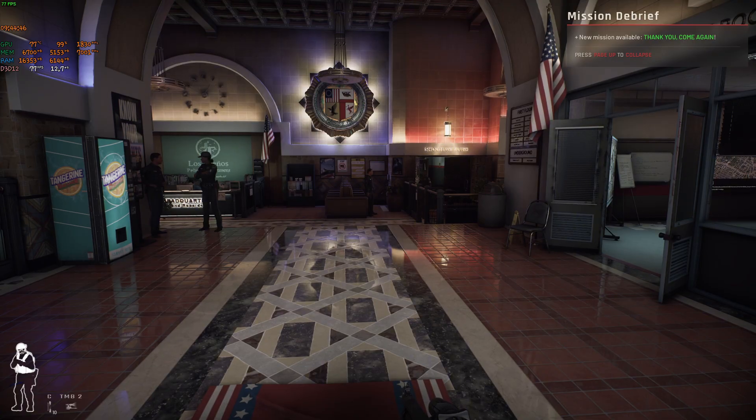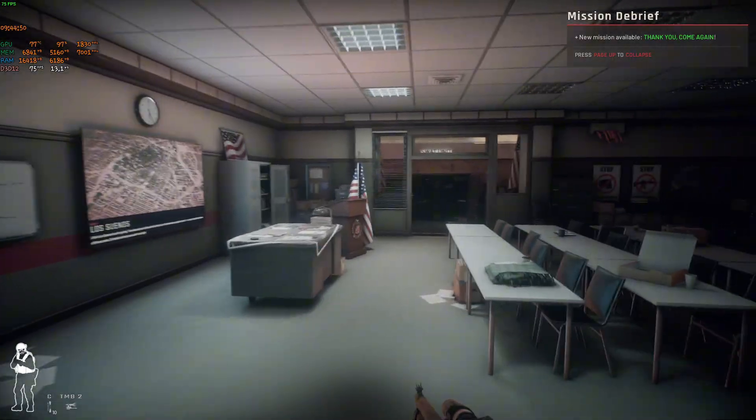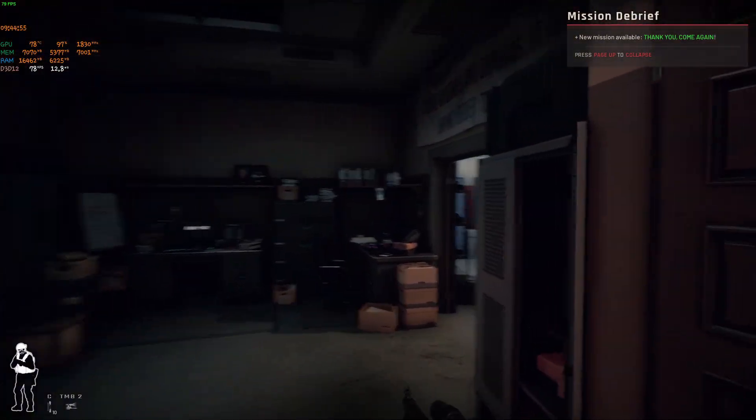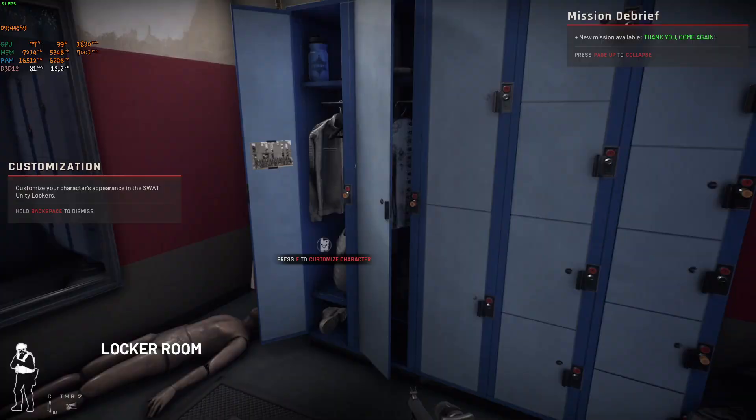Let's go ahead and hop into a game. We are now on the headquarters. Let's go ahead and go to the locker room to customize our character — right here at the right locker room.